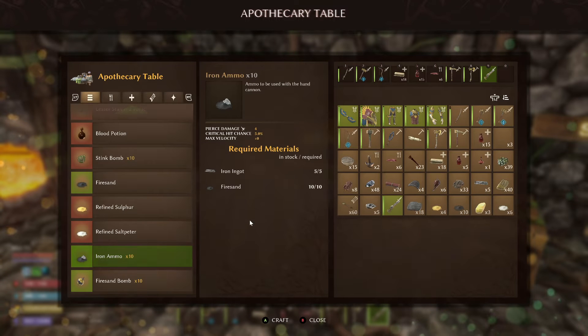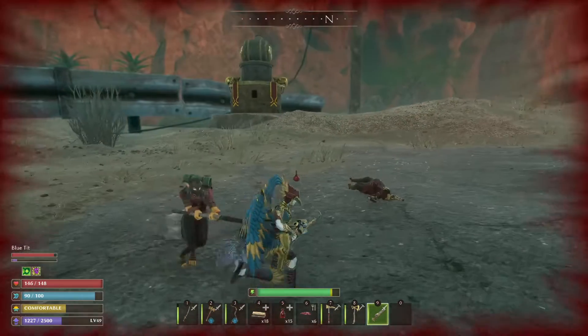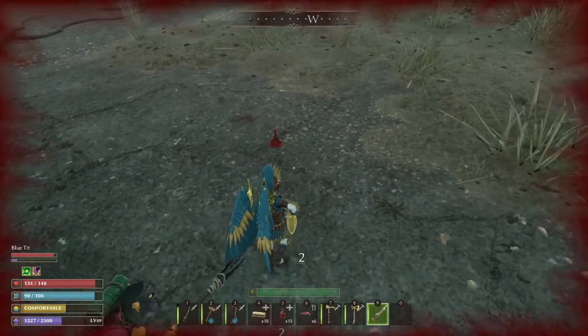The iron ammo, which you'll need for your gun, requires five iron ingots and 10 fire sand. That's pretty much the bulk of the update — the main objective of this new area is to go and get these new weapons and new armors.